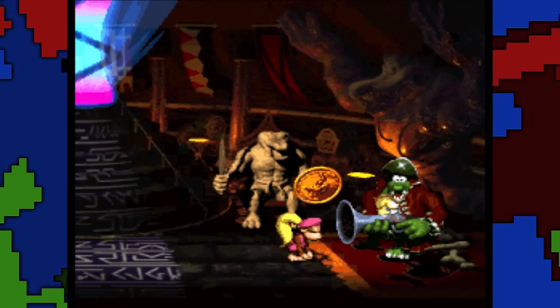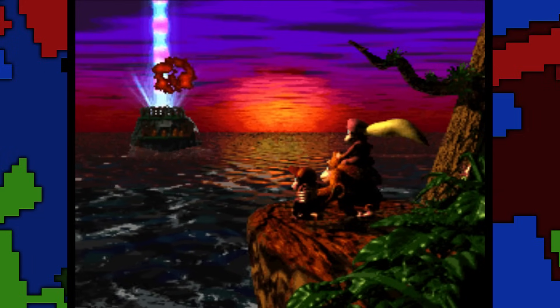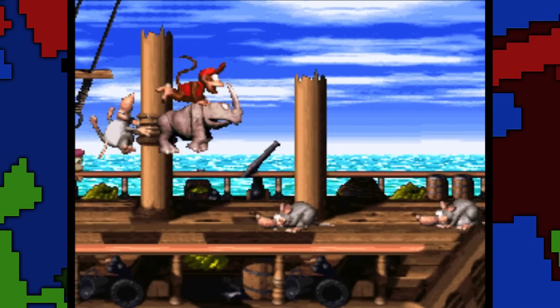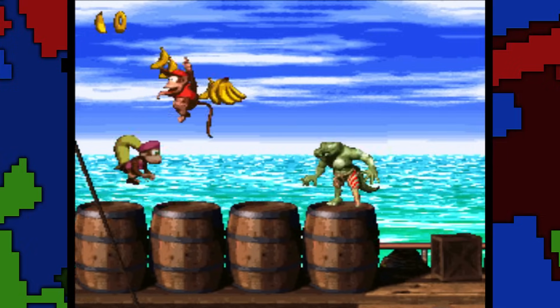Once you beat all the levels, you get a new fight with K. Rool and a pretty awesome bonus ending scene. But collecting all those coins is pretty hard, so if you're looking for a shortcut, you can get all 75 Kremkoins on the first level with a pretty simple cheat. Start the game, go in, go out, jump, go, get, go again, jump...